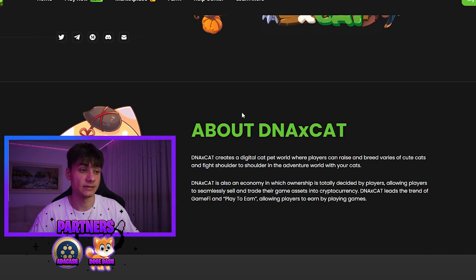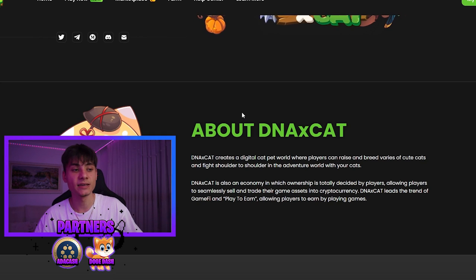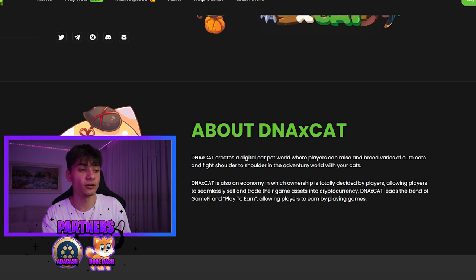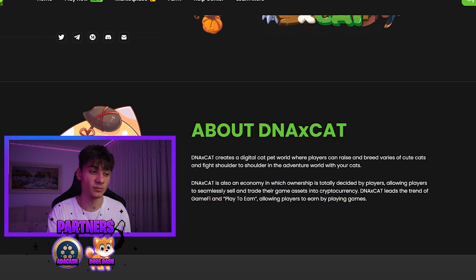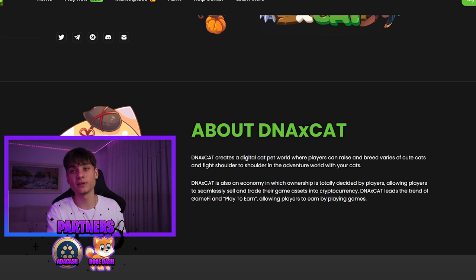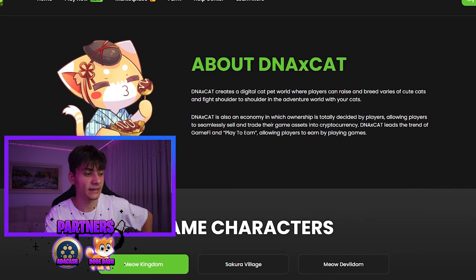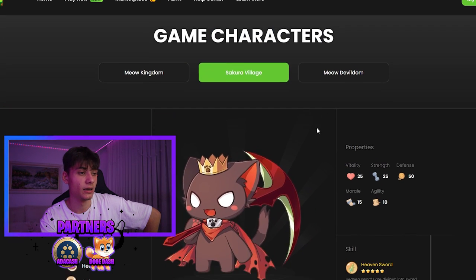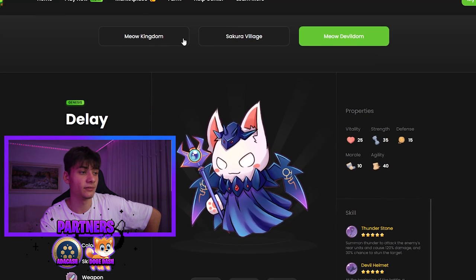So what is DNAX Cat? In the about section, it creates a digital cat pet world - basically an NFT economy in which ownership is totally decided by players, allowing players to seamlessly sell and trade their game assets into cryptocurrency. We also have a marketplace we're going to get into. The game characters include Meow Kingdom, Sakura Village, and Meow Devil Dome.